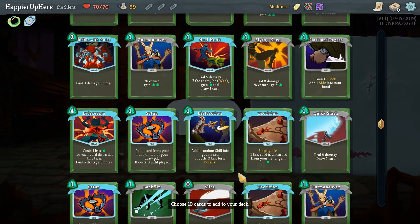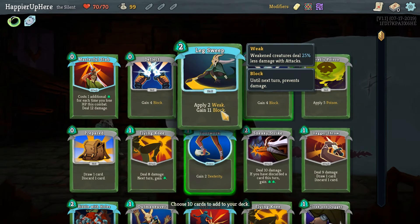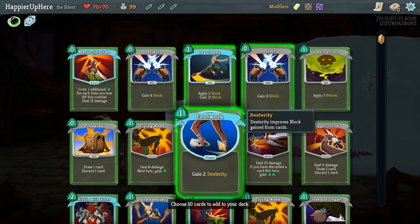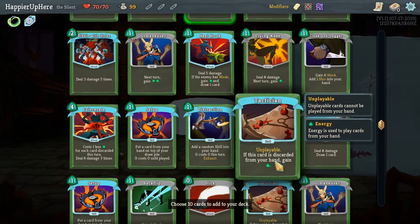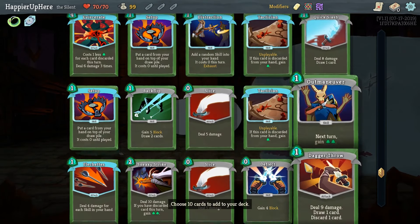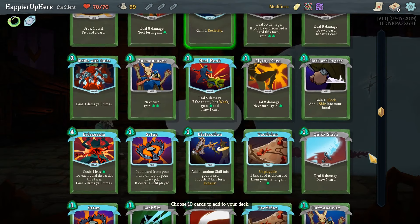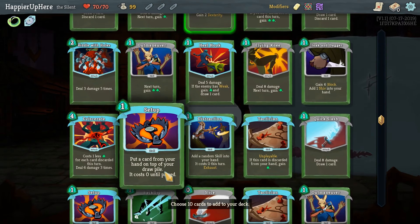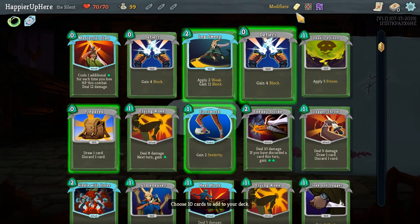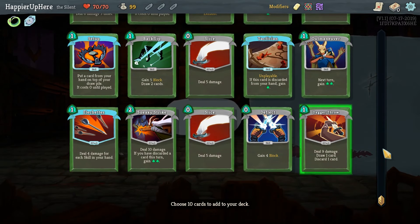Instead maybe we should just do a generally defensive deck. We have Footwork, we have Deflect, Leg Sweep — that's three defensive cards. We have two Tacticians, so it might be worth taking something like Dagger Throw to discard. And Prepared will also help cycle through our deck faster. Those are the only two discard cards we have though.